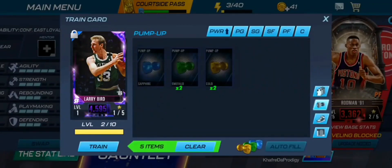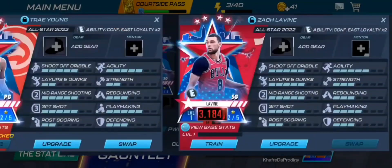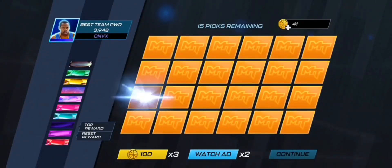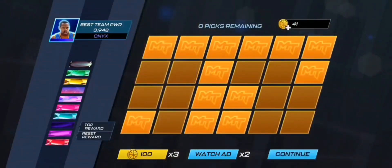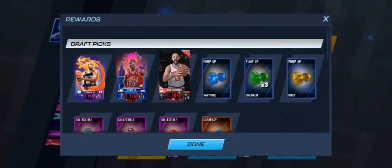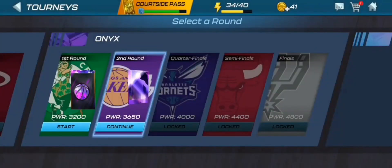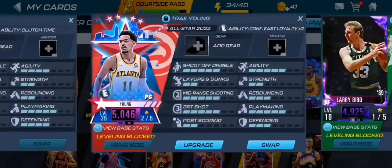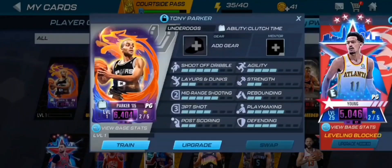Trey Young is at 4742 power — he's definitely our highest base power card right now at 4131. We'll claim from the draft board without the 2x draft picks. We're getting a Tony Parker, and — wait, is that a Michael Jordan? We just got Michael Jordan from the draft board! That's pretty nice. He's our new starting shooting guard. We also got a Russell Westbrook. We'll go ahead and train up Tony Parker with the pump-up clutch balls.